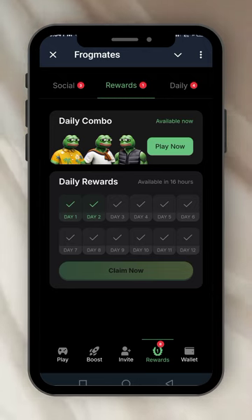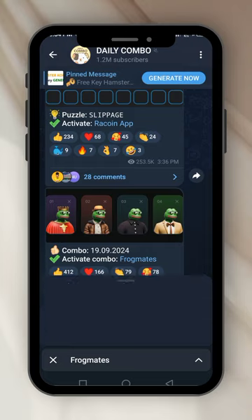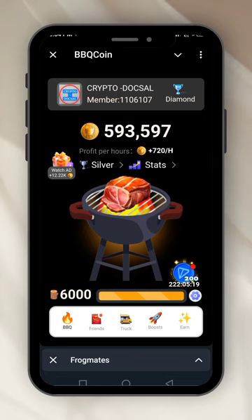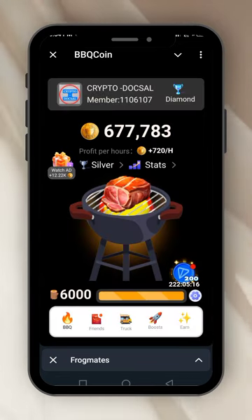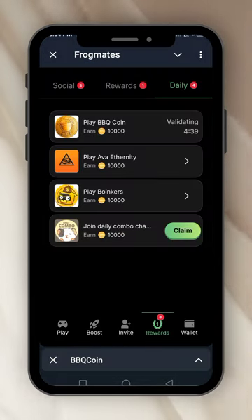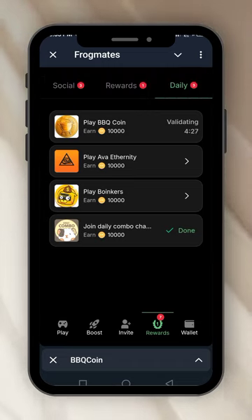The daily rewards are just for you to join their partner play. You play it a little, then go back. I've already done it and have a video on it. Going back to FrogMates to take the reward — it's validating. Join daily combo, I've done it before so I'm just going to claim it. This is how to do the tasks — very simple, very easy.